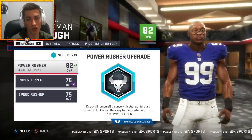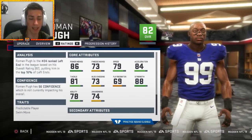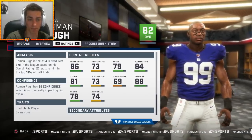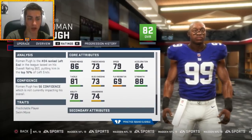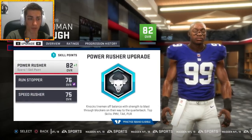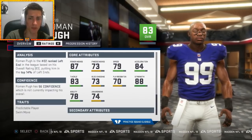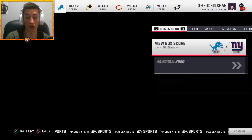And then Roman Pugh — what do you do here? He has elite power moves, nearly 86. It's not 99 but it's pretty good. 88 strength; block shedding could really use some work. We're not going to focus on block shedding — we're going to focus on what he does really, really well and make that better, and that's going to be Power Rusher. Hopefully improving power moves quite a bit. It goes up by one, tackle by two. Power moves up to an 87 — hopefully 90 is right around the corner.